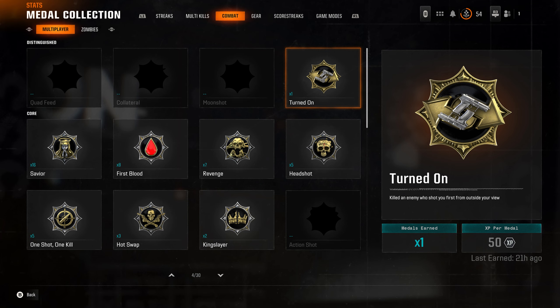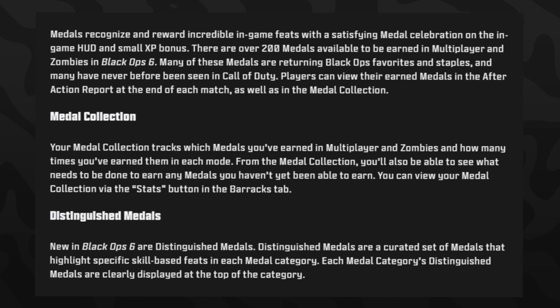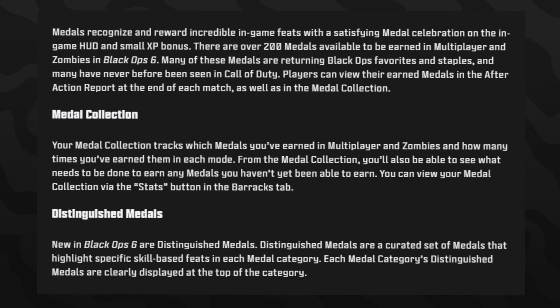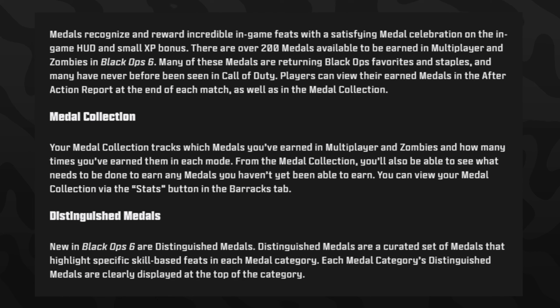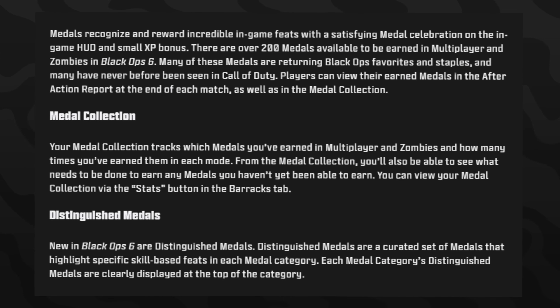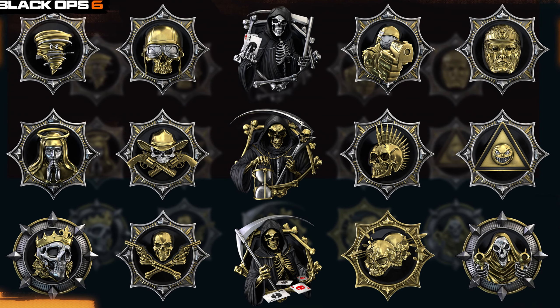The medals system recognizes and rewards incredible in-game feats with a medal celebration on the in-game HUD and a small XP bonus. There are 200 medals available to earn in multiplayer and zombies — many returning Black Ops favorites and many never before seen in COD. Players can view earned medals in the after-action report at the end of each match. Black Ops 6 also introduces Distinguished Metals — a curated set highlighting specific skill-based feats — and you can track all your medals and progress in the Barracks tab.